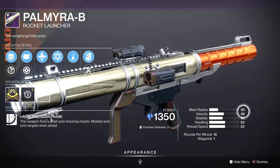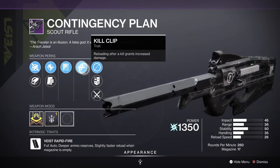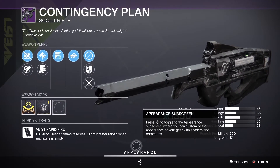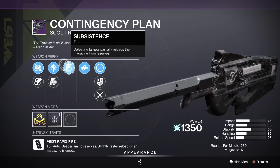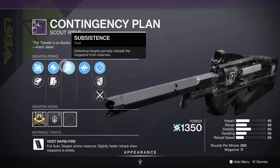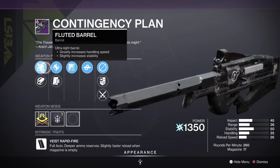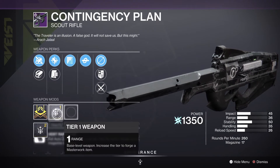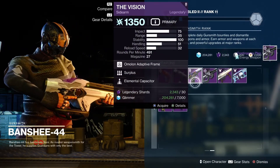There are other rocket launchers that hit a little bit harder, but that's totally up to you. We have the Contingency Plan scout rifle — full auto, deep ammo reserves, slightly faster reload when the magazine is empty. It rolls Kill Clip and Subsistence, which is one of my favorite perk combos. Accurized Rounds, Appended Mag, Hammer-Forged Rifling, Fluted Barrel — it's an Arc scout rifle with a range masterwork. I don't have one of these yet, so there we go.